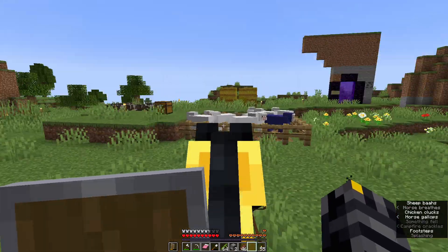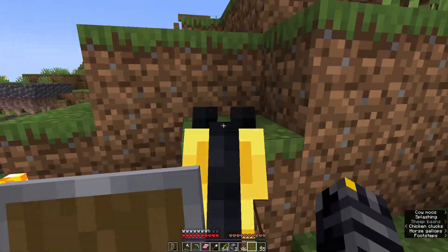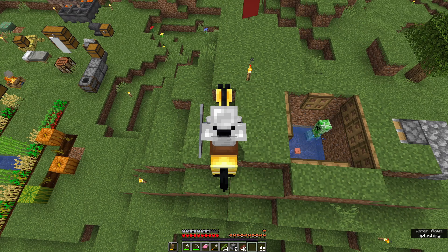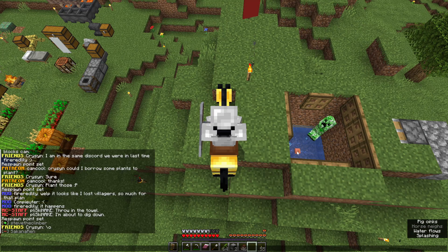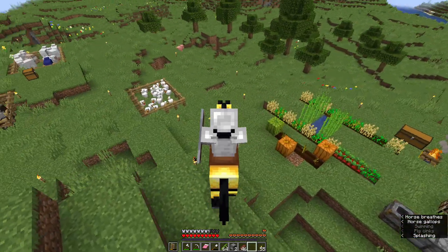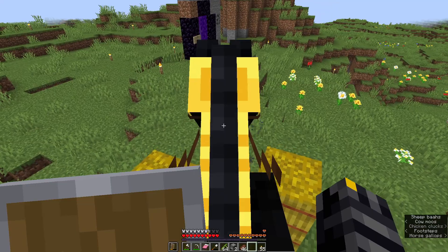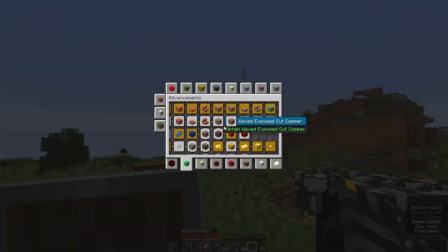So in case lightning hits the thing, the lightning rod will send a redstone charge to push that block, and there's a trapdoor above the thing so it'll light up the creeper. That way it won't kill the creeper by chance and then we can use that creeper.